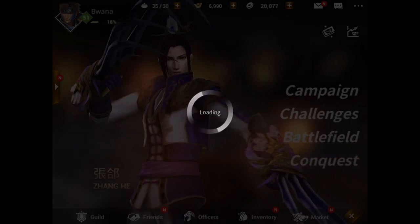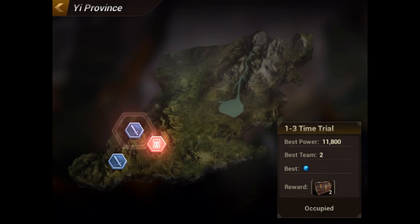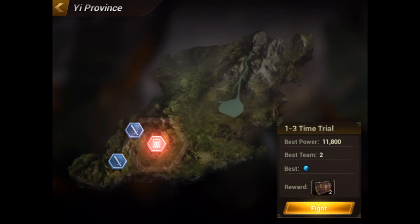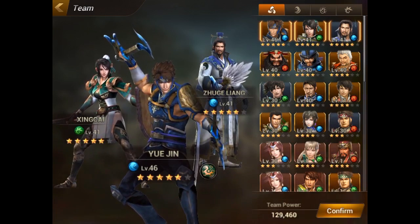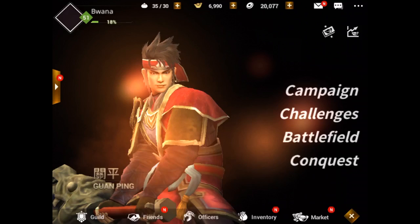The final menu item is conquest. This is an optional thing you can participate in where you can join up and try to conquer different areas in the game. I haven't done this that much. You can essentially send your people in to do different things, get different rewards, and try to conquer the land. If I tap fight on a time trial, I can choose my team and go in — if I beat the time trial, I'll occupy that area and get two chests. I really haven't seen a big reason to do this yet other than the rewards and rankings.